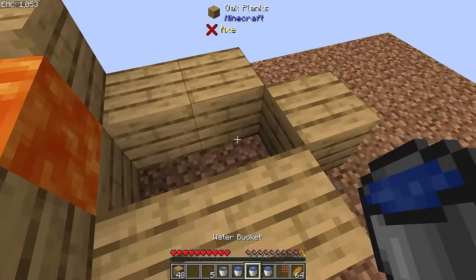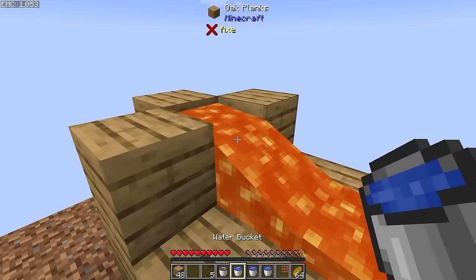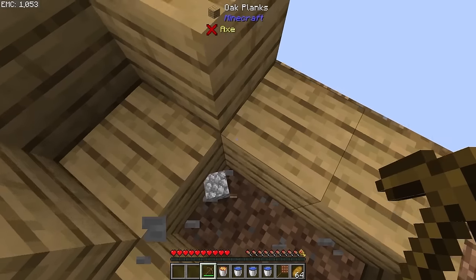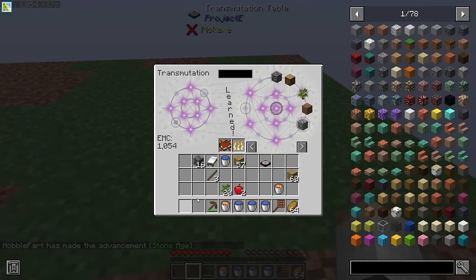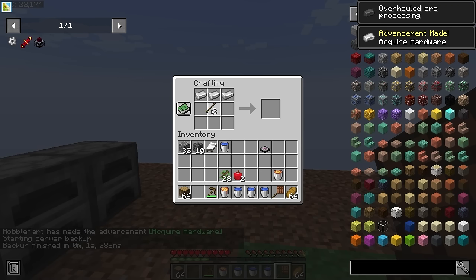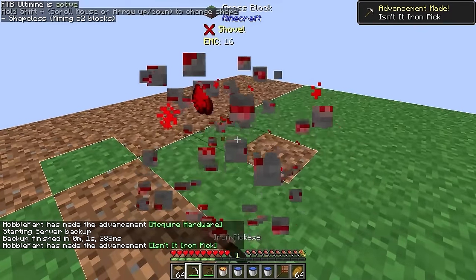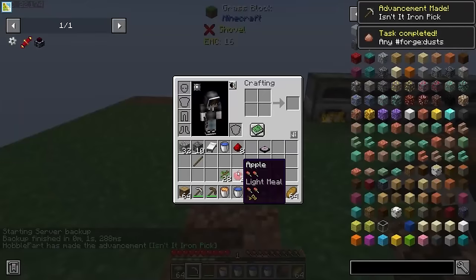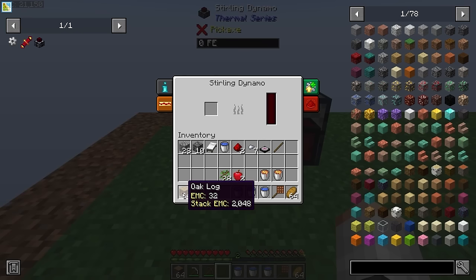Our very first quest is actually kind of ridiculous. We need to make a full cobblestone generator. However, since cobblestone has got an EMC value of 1, we can literally break one cobblestone and then print an infinite amount. Thanks to the quest book, we are now armed with some raw iron, gold, and redstone. If we make ourselves an iron pickaxe, we can get ourselves some redstone dust. That way we can make ourselves two sterling dynamos. For now, we're just going to power these with oak logs.